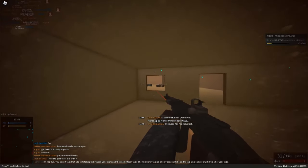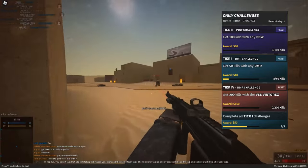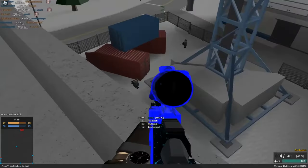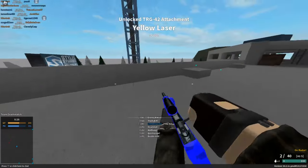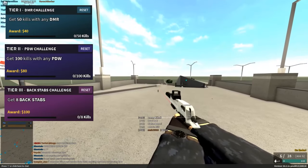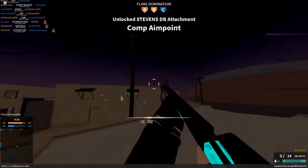Thanks to a fairly recent update, Phantom Forces has blessed us with even more ways of making money. Starting with the best way: the daily challenges. These are an amazing addition to the game, enabling us to exponentially increase our daily income. You're given three challenges, each with four difficulty tiers, and one extra reward every time you complete all of a tier's challenges. Tier 1 challenges award 40 or 50 credits. Tier 2s give 75 or 80. Tier 3s give 100, and Tier 4s give 150, with each of their extra tiers giving their max amount of reward credits.